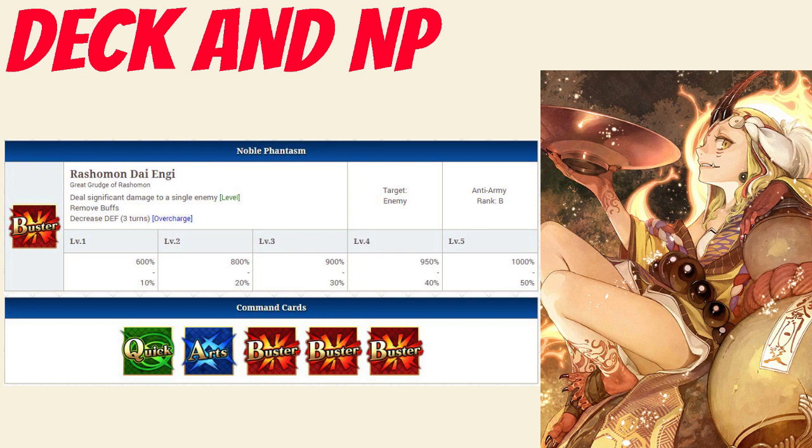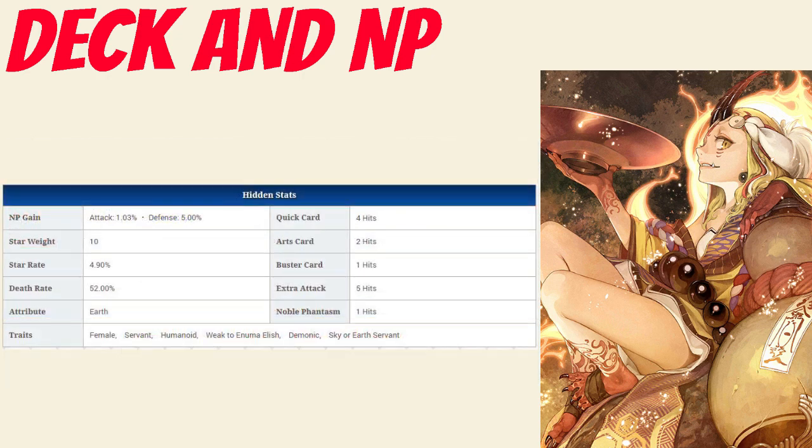Moving on to her deck and noble phantasm: she has a straight-up buster berserker deck with Quick, Arts, Buster, Buster, Buster, and a buster noble phantasm. Her noble phantasm is Rashomon Dayengi, which deals significant damage to a single enemy between 600-1000% damage modifier. It also removes all buffs from that enemy and decreases their defense for 3 turns depending on overcharge between 10-50%. Her quick card hits 4 times, arts hits twice, buster hits once, and her extra attack hits 5 times. She has a noble phantasm gain rate of 1.03% and a star rate of 4.9%.